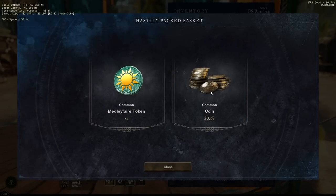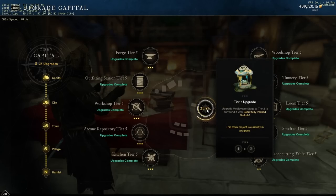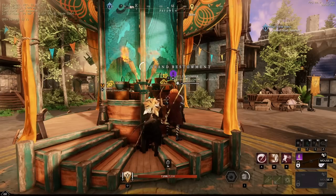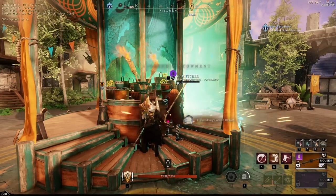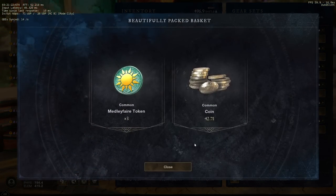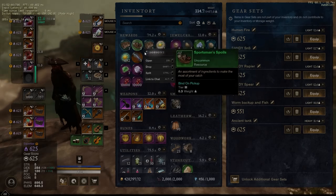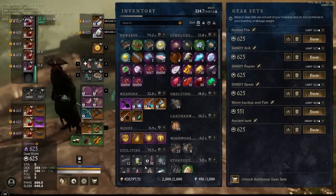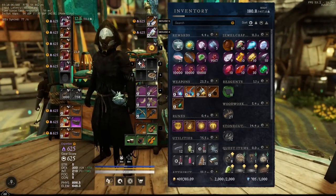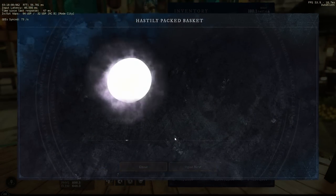The first thing you probably want to do is loot all the towns. This is not that rewarding initially because when the towns are not upgraded yet for the event, you're not getting all that much out of it. It starts with a basket that gives you one token, then one that gives you three tokens, but eventually you get to one that gives you five tokens. The reason you want to loot this is because the larger baskets also have a chance to give you a premium token — I think around 5% or 10%. You also have a chance to get green patterns from the event from this.